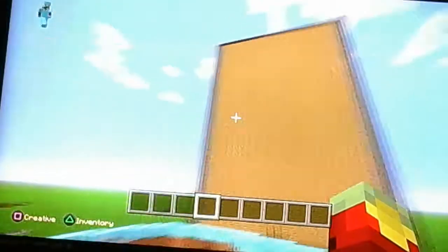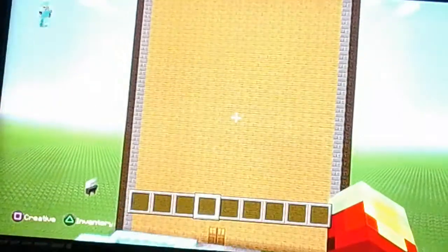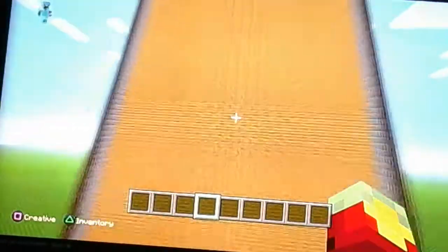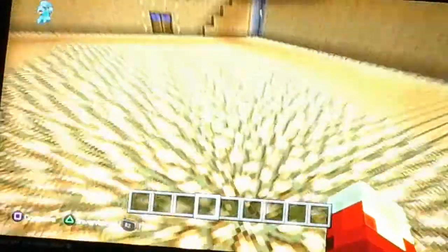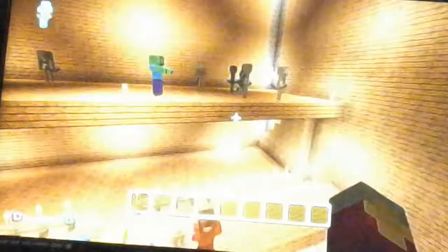Number two: my house. Well, a house — I was thinking of doing a hotel, but I don't know quite if it's a hotel or a house. It's really huge; I'd say about 100 blocks high, but I'm not sure. There is glowstone in it, and there's dragon heads and red stuff, and mobs up here.